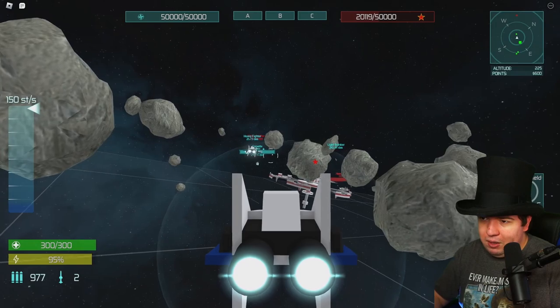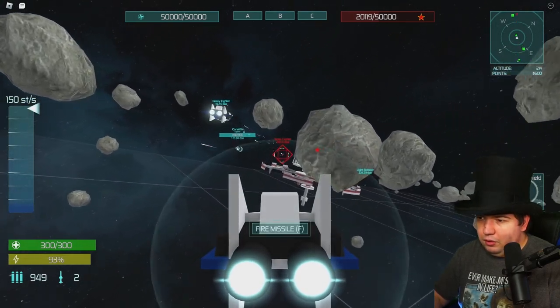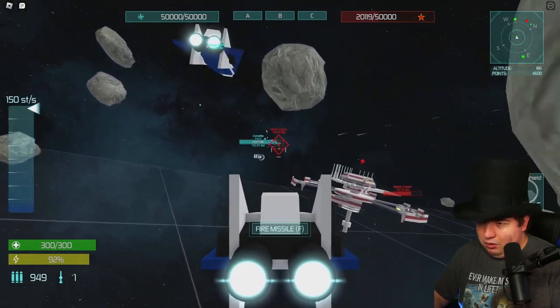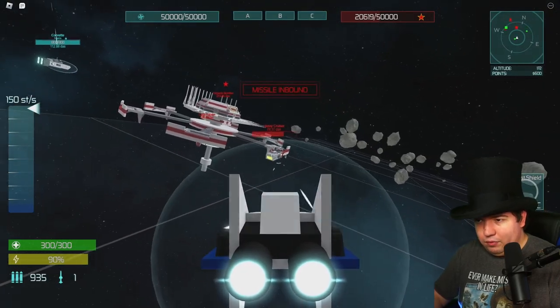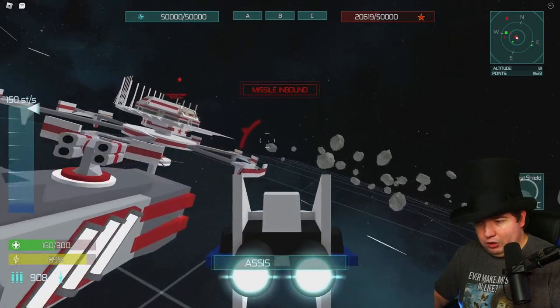Let's get into a little bit of space combat here. There's a strike fighter — there's the missiles. You kind of want to get a little bit closer than this before you fire a missile. Regular guns do not affect these big ships right here, and I'll show you the big ships here in a minute.